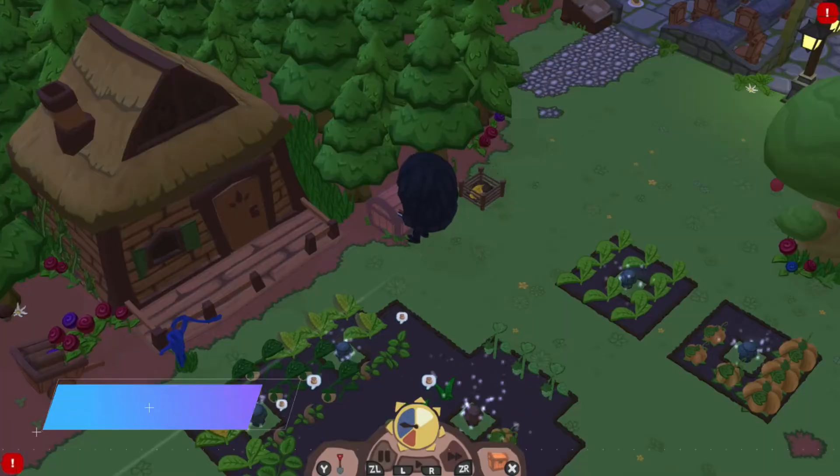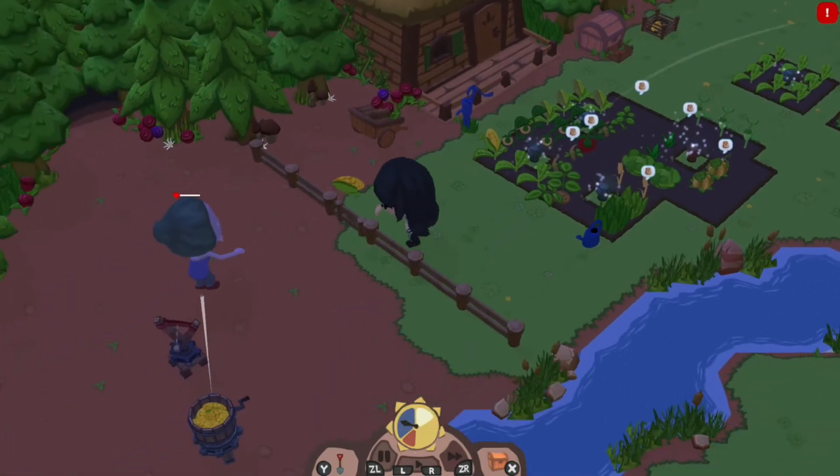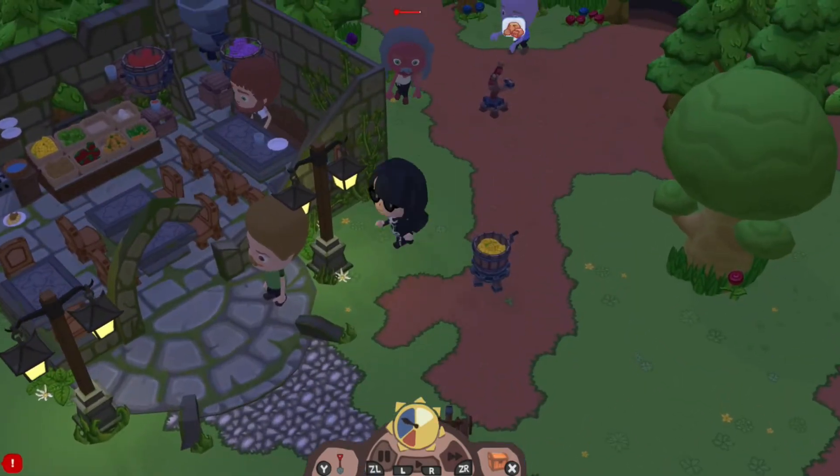Farm for Your Life costs £17.99 on the eShop, €19.99 and $19.99. There is a sale on at the moment, so for example it's £11.69 or €12.99 and equivalent in dollars.